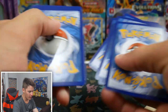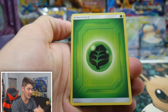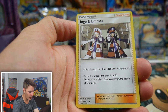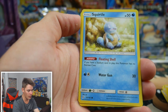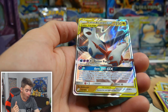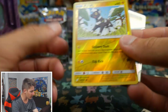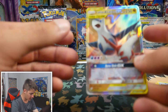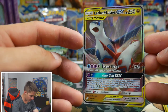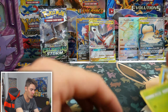We have a Team Up pack again. We have a Leaf Energy, Dragonair, an Ingo and Emmett, Charmeleon, a Joltik, a Blitzle, a Tentacool, Paras, another Blitzle — and a Latias and Latios GX Team Up card! I got way too excited because I thought it was a different one, but I do not have that card either. That is Tag Team Up coming through with the goods — really, really awesome pulls.